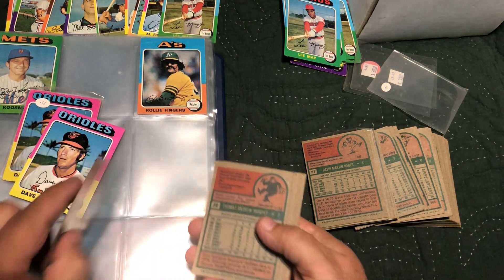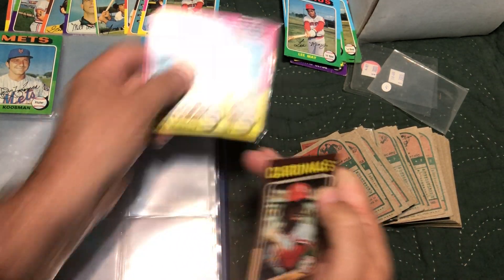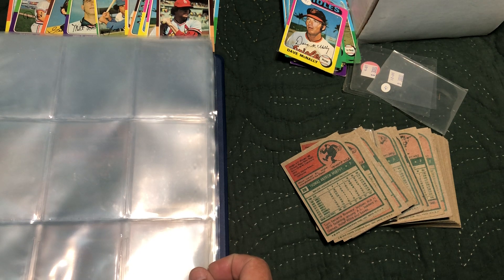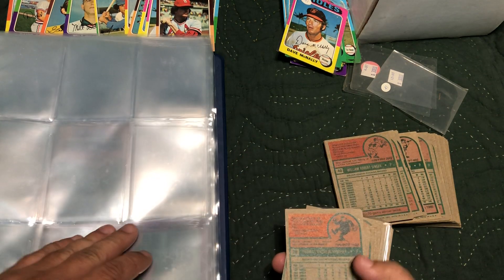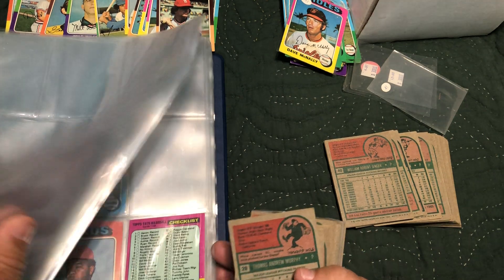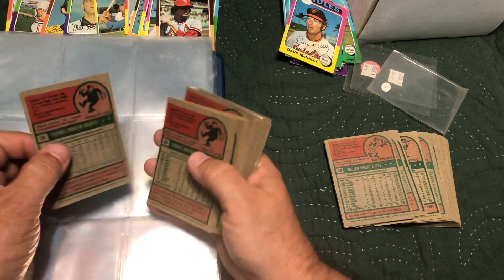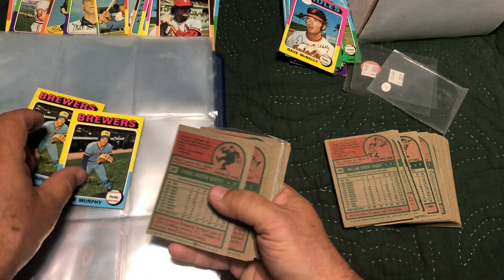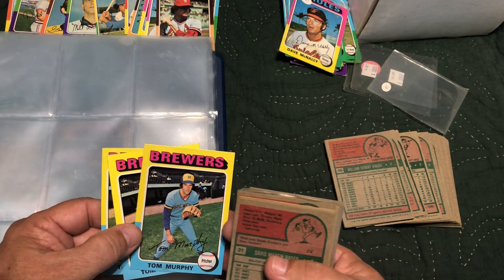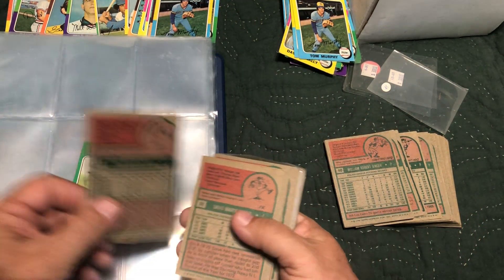Card twenty-six and twenty-seven — we only have one twenty-seven, so we go with that one. Twenty-six, we'll go with this one. You know, we need all of them here for a while — we're going to need them all the way up to card 126. Twenty-eight — we've got three; going with this one. There's no twenty-nine or thirty; we've got thirty-one.